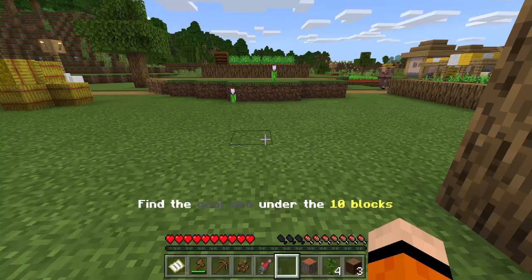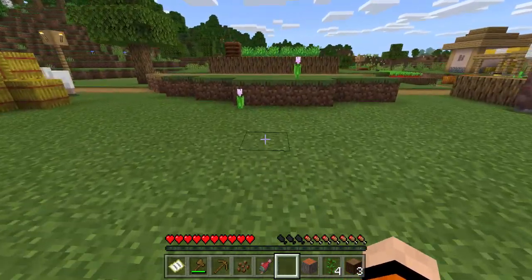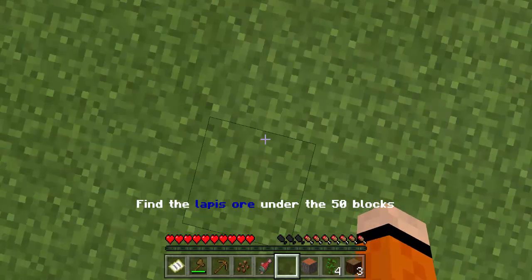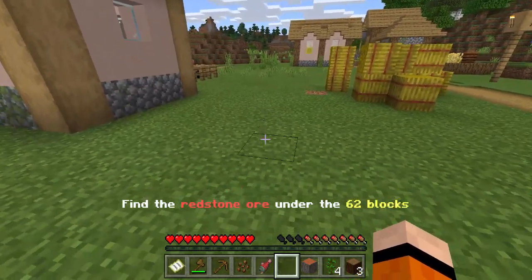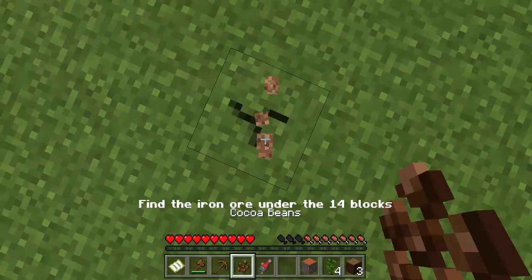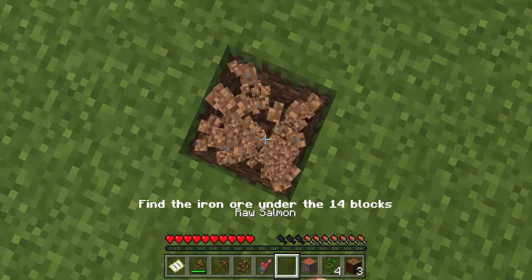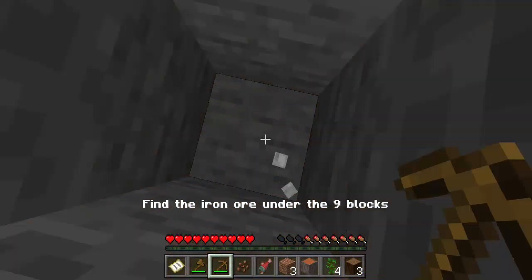If you want to know how to activate it so it shows you the ores under you, leave a like, subscribe, and comment 'I sub' down below. I'm gonna show you how to use this method to find diamonds. Oh, there's lapis ore under us! We're definitely going to need an iron pick, so let's go ahead and dig down here.